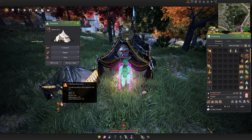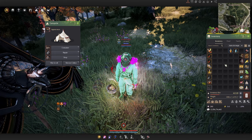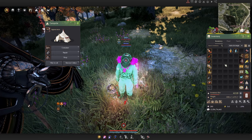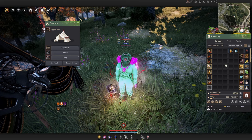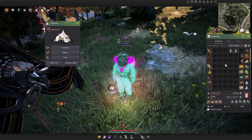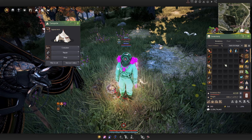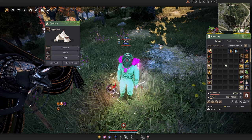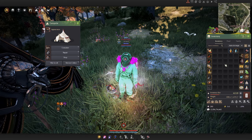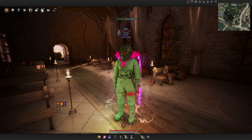Make sure you get your tent out before the 50-minute mark before node war starts. Around the 50-minute mark all tents are despawned and you can't put one down on the node war server. If that happens, you'll have to swap to a non-node war server, put your tent down, then swap back — with the 5-minute server swap cooldown it's not a huge deal, but you might be late. Get your Villa Buff before the XX:50 marker.